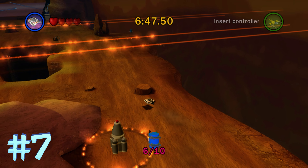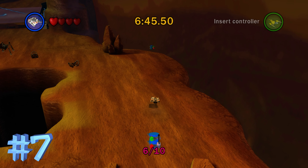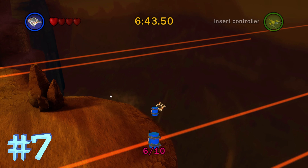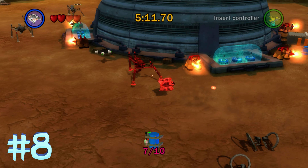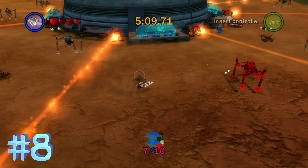Moving on, number 7 is going to be here on the right, kind of off the cliff. I think I killed myself trying to get to this — yep, I fall right off. But again, it doesn't matter how many times you die. So the final three minikits are in the last area of the level, pretty easy here.